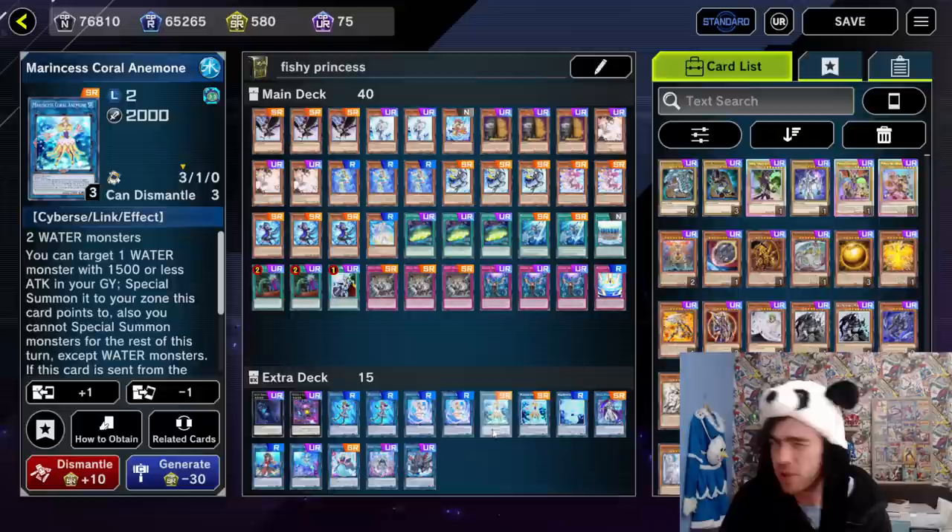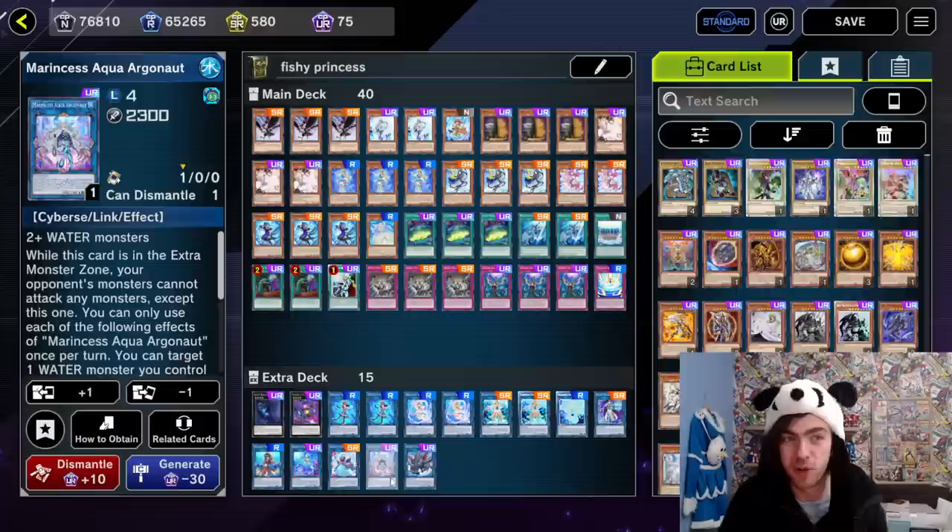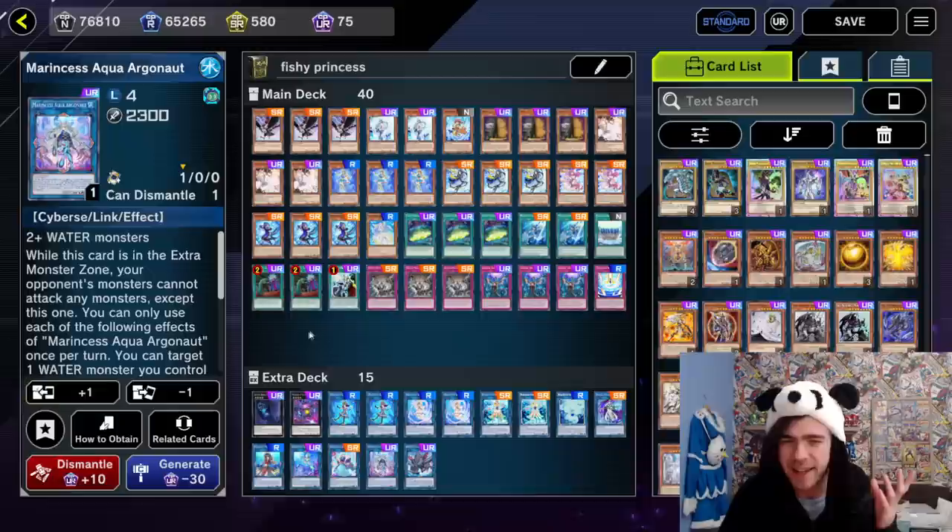You can't run things like Zeus either, because again you're generally locked into water, so it's a bit rough. There are a lot of other board-nuking cards in the game that just don't really fit this decklist — there are no synchros you can run. In general, this decklist was only really relying on its removal from your Aqua Argonaut, which is a very weak source of removal, being just a one-for-one trade.